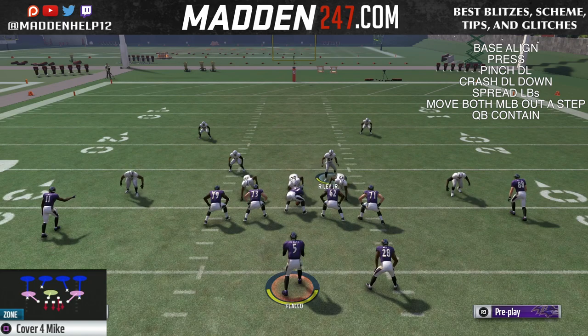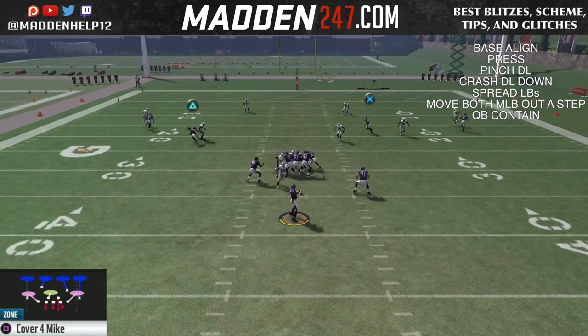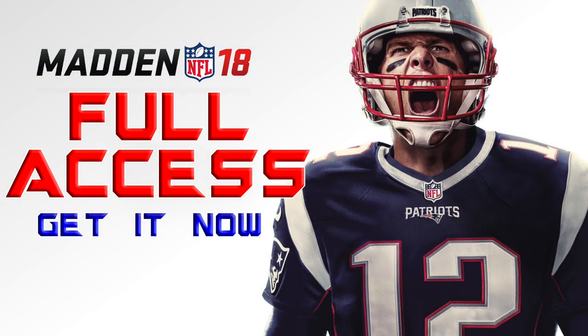Make sure you check out the other blitzes out of this formation to see how to get dual B-gap pressure as well. Even with a blocked running back, make sure you check out the other blitz from the corner blitz as well.